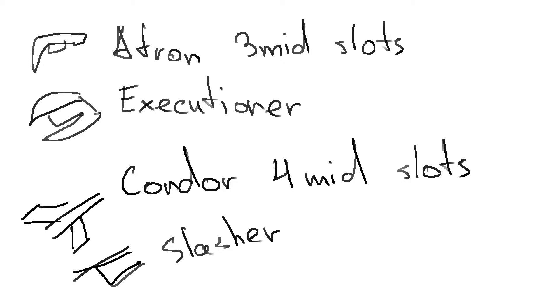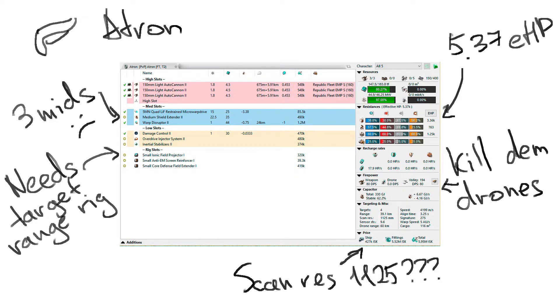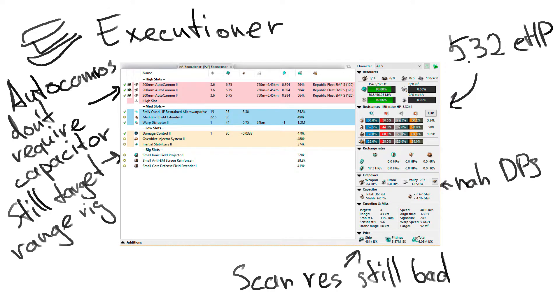So let's look at these ships. Initial Tackle with T2 modules: the Atron has 5,300 EHP, 80 DPS for killing drones, 1,125 mm sensor strength, 39.1 km targeting range, and 4,199 m/s speed.